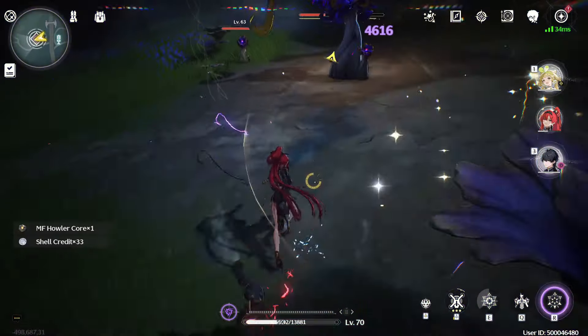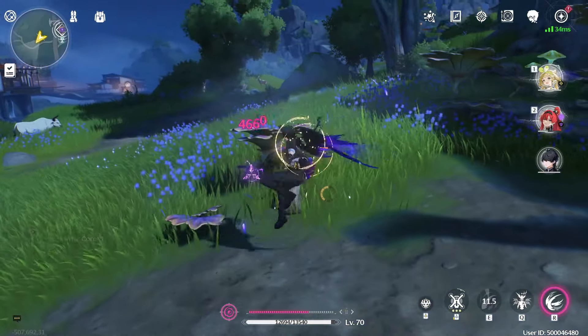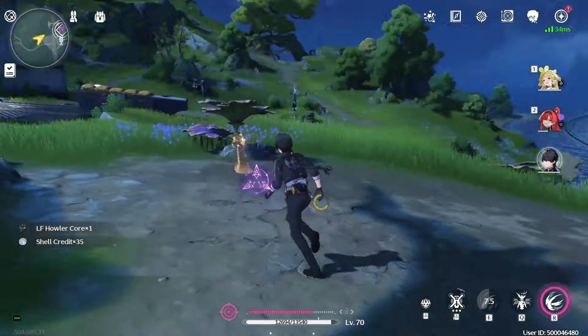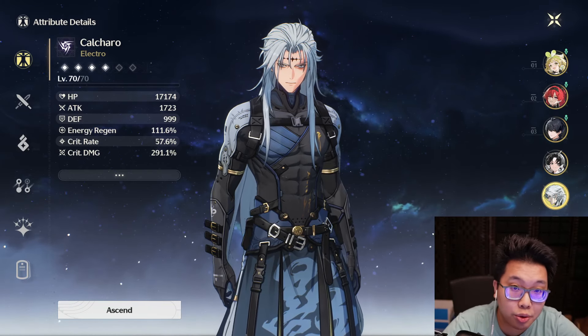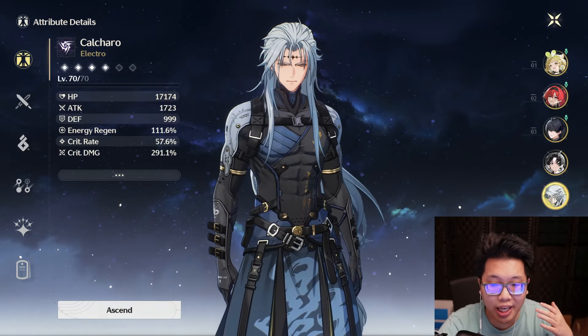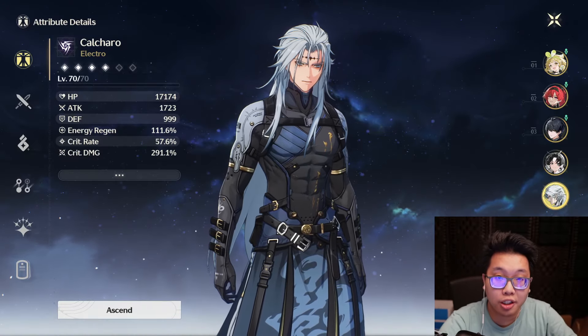Now let's talk about the alternative build, the 44111 setup. In all honesty, there's only really one reason to use this and that's if you are limited on time, frustrated with the fact that you can't get 3-costs, and you would rather just farm bosses and 1-cost Echoes instead. Bosses guarantee to drop their respective echo every other kill minimum, and there are just plenty of 1-cost Echoes in the game in general.